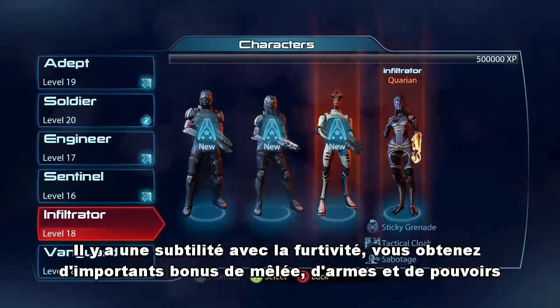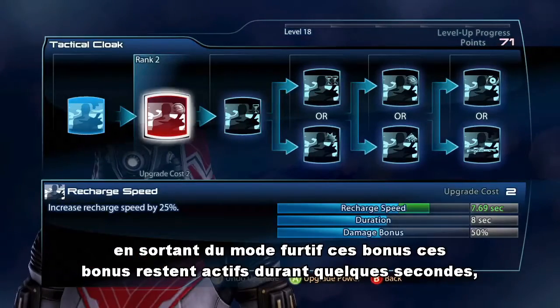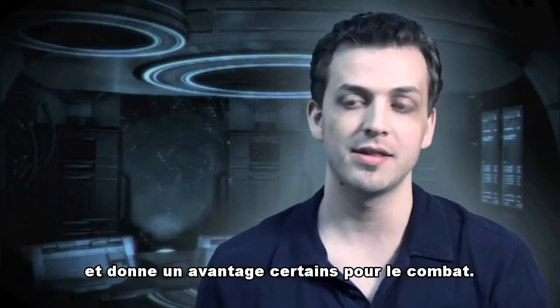There's a little trick with cloak — you get a huge damage bonus to your melee, your guns, and your powers. But when you de-cloak, that bonus sticks around for a couple of seconds, so pound into the guy with anything you need.